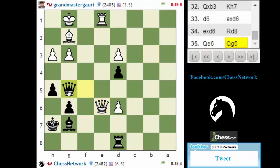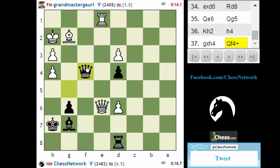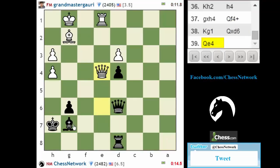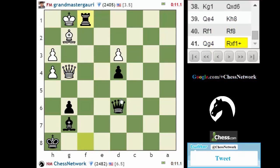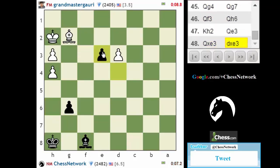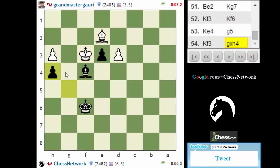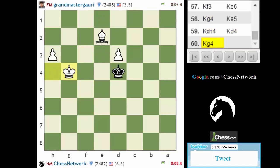I really don't want to trade but I'm going to have to. Queen here. Dark square weaknesses. I got that pawn. Opposite color bishops. I'm going to do a pawn push. I'm dead — time-wise. He has plenty of time too.